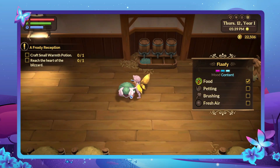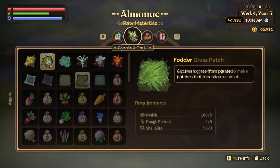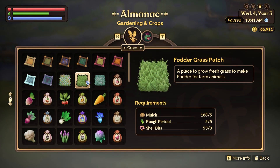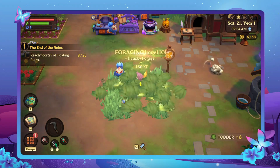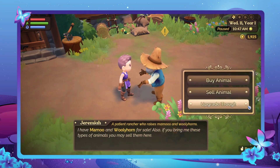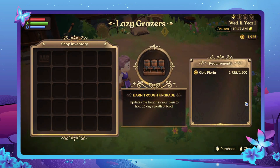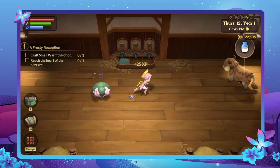As with the Animal Coop, you'll also be able to care for and interact with these animals too. Starting out, you'll want to make sure to feed them fodder each day. This is something you can find all throughout Azoria, but you can also craft the fodder grass patch from five mulch, five rough peridots, and three shell bits, which can be cut down to obtain fodder. If you talk to Jeremiah, he will offer to upgrade the trough for 1,500 florins so that it can hold 10 days worth of food, making it that much easier to ensure they're fed. You can also pet and brush your namus and woollyhorns, while also giving them some fresh air to increase their happiness.